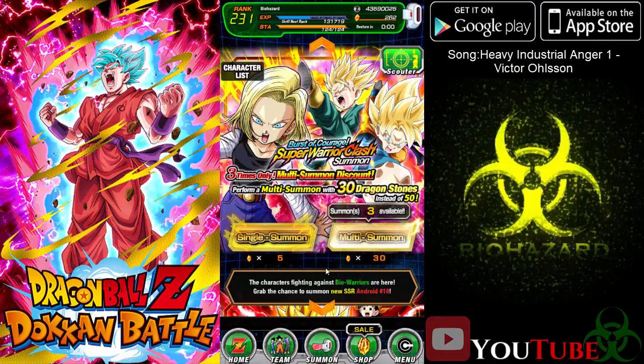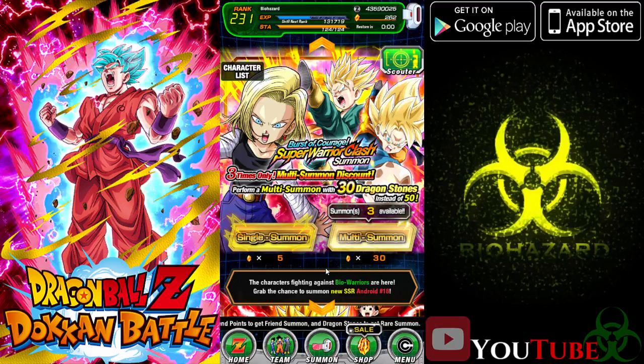What's going on guys, Bowie here back with some DBZ Dokkan Battle. So let's get into this. We're going to be checking out the Burst of Courage Super Warrior Clash summons, which is the one that's going to be costing us 30 stones instead of the 50. So it's going to be 90 for the 3 summons.